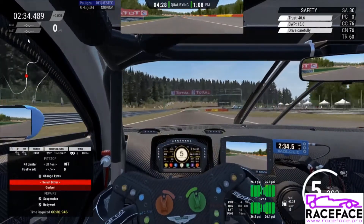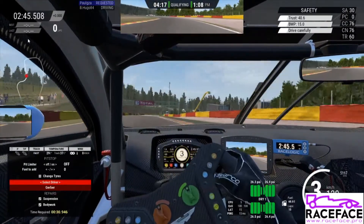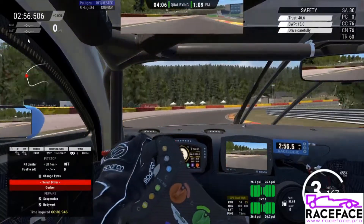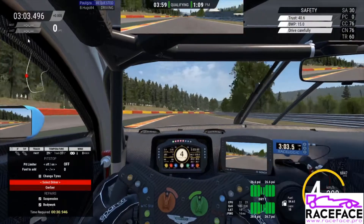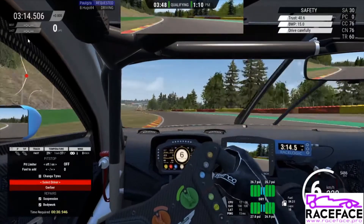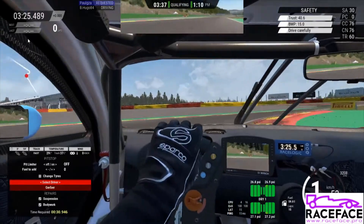The most important setting we're looking at now is the option to change the driver, and you'll see that I just selected Gerber. At the top next to the time display there is a display with the drivers in the team, and it shows under Paul GZA that the driver change is requested. This is also visible to spectating teammates, and it's always nice to confirm that the correct driver is selected for the driver swap at the next pit stop.